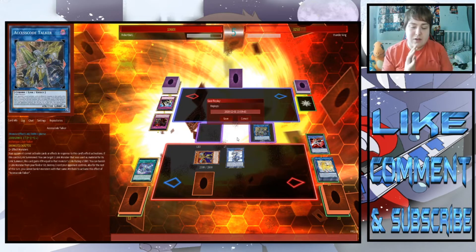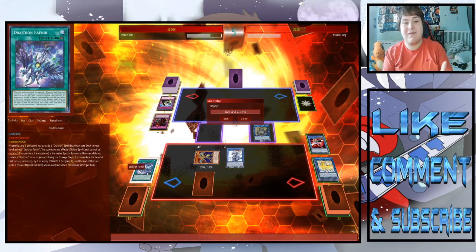He lost because he used Solemn Judgment without realizing Fafnir has an effect similar to Magical Meltdown that stops the negation of ritual spells. Even without that misplay, I would have gone into the full Natasha steal loop to take his board and climb the link ladder. Camera cut out during the game so some editing was needed — on to game two.